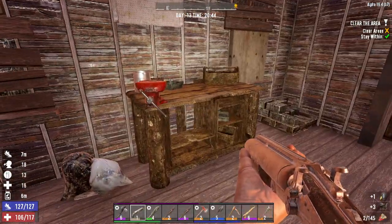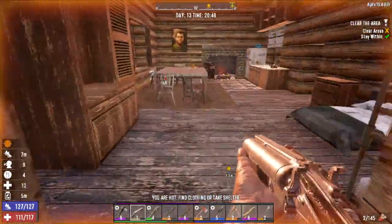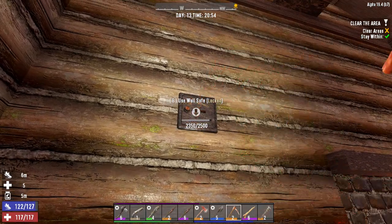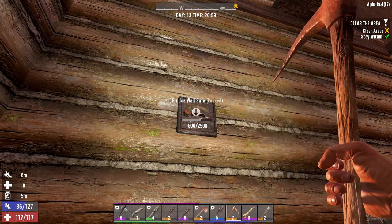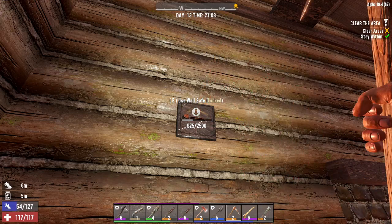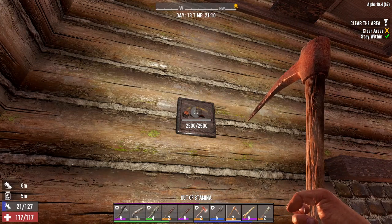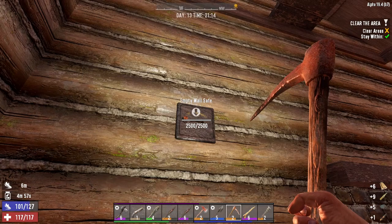If I were to know we were coming out here close to the desert I probably would have brought a little bit more water with me, but I think I have plenty — I should be fine, but you can run through it pretty quick out here. We're gonna go ahead and break into this — there we go. Alright, we didn't get much out of that, but we'll still have the blunderbuss for a little bit.